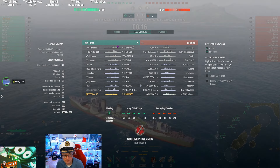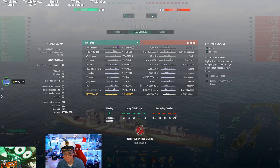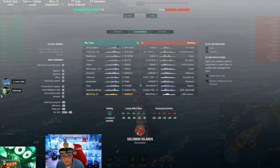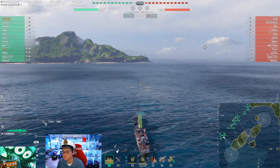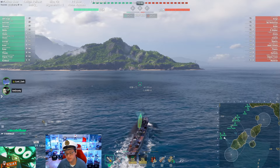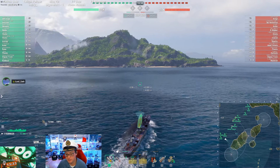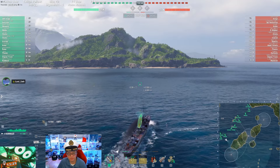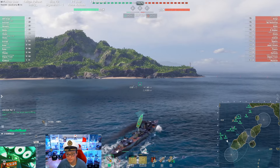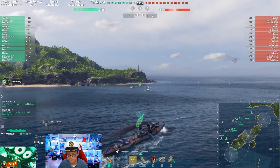Our setup is Tier 5 and Tier 4, no carriers at all — brilliant matchmaking. It looks like there are bots: one, two, three, four, five on each team. Only one enemy destroyer, which is really good for you considering you didn't take Concealment Expert. Six-kilometer concealment, and with Concealment Expert that would be 5.4. Your torpedoes are seven kilometers, so Concealment Expert gives you that extra 600 meters of play for your torpedoes to hit things.